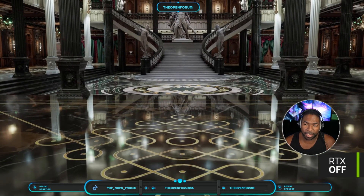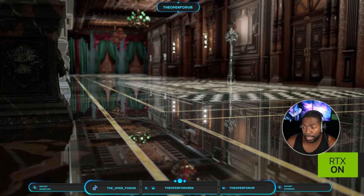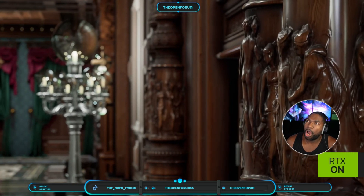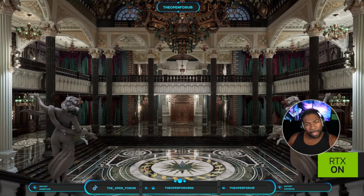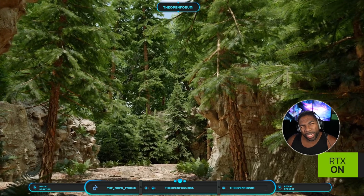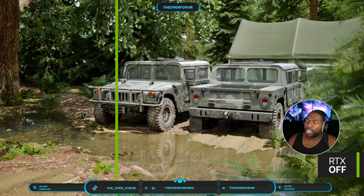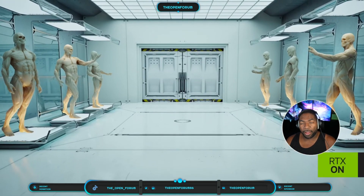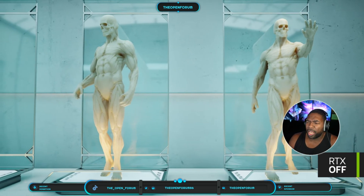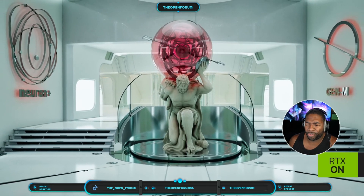I'm guessing they're trying to use DLSS to give you back the frame rate that you lost from RTX, which is one way of going about it. It looks absolutely gorgeous. But at what point does beauty end and gameplay begin? I've played a lot of games that were absolutely beautiful, but it wasn't because of the graphics — it was the scenery. Think about Senua when it first came out — it was gorgeous, absolutely gorgeous, and the worlds were so weird and different. It was beautiful on a 3060. It was just a beautiful game in general.